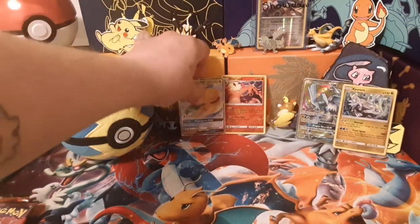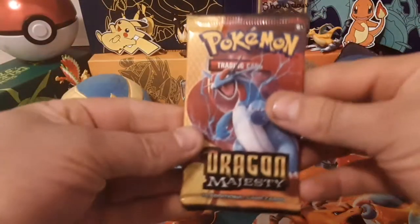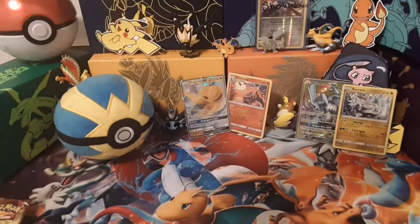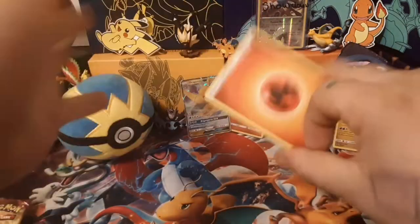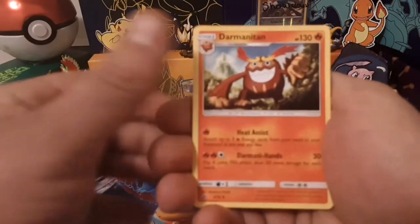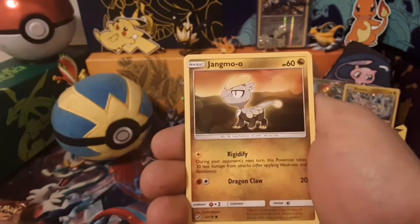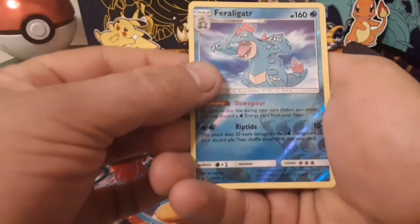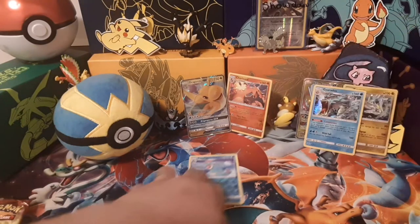Salamence again on the pack art — come on, gold card. I have opened so much Dragon Majesty and have gotten far, far away from getting that gold card. Fire energy, Druddigon — there we go. Darumaka, Jangmo-o, Chinchou, Magikarp, Corsola, Swablu. The reverse is a Feraligatr, which is a reverse rare, and the rare is a holo Gyarados. Always like a holo Gyarados — real nice.